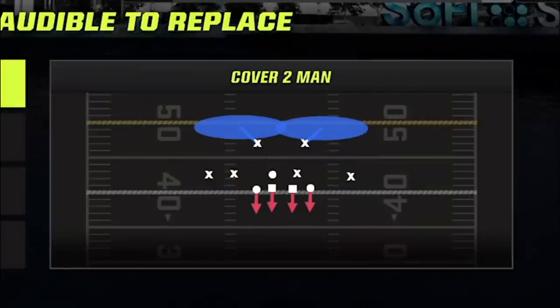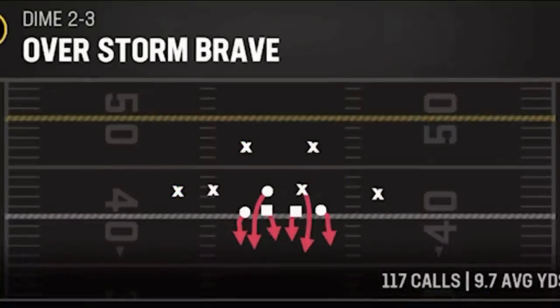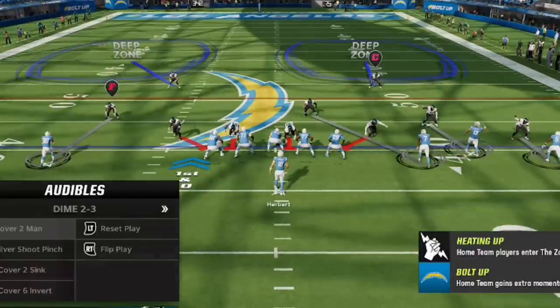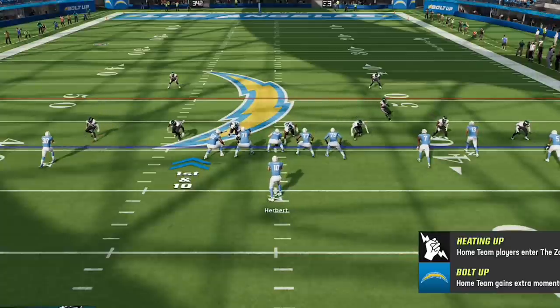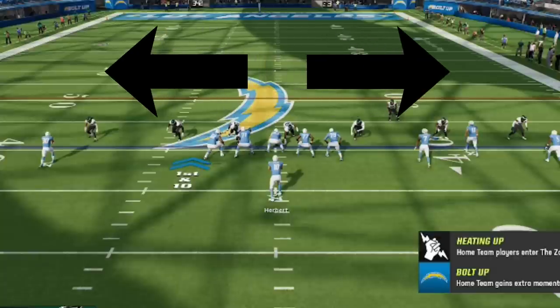I'm only going to be using two different plays throughout this entire game: the Cover 2-Man and the Overstorm Brave. These are both very well known plays but I'm going to show you some new ways to use them that I think make them even better. The setup for Cover 2-Man works in any defense in Madden 23 as the adjustments are universal. All you have to do is press the defensive backs — Y or triangle — and down the left stick to play underneath. You have the option to shade inside or outside if you want, but it's really up to you.